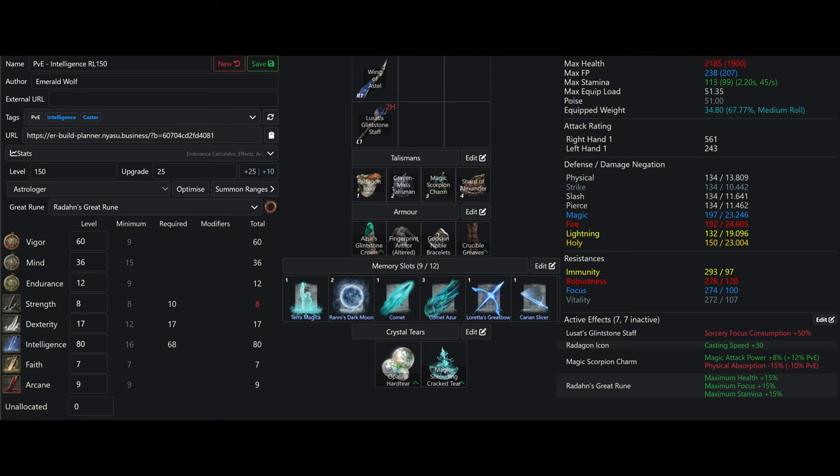To harness the true potential of your caster build, you should consider the following talisman setup. You want the Graven Mass Talisman, the Radagon Icon, Magic Scorpion Charm, and Ritual Sword Talisman for intelligence-based casters. Otherwise, for a Faith-based caster, you would find success with the Flock's Canvas Talisman, the Radagon Icon, and then Fire, Lightning, or Sacred Scorpion Charm, just depending on what element you're using — in conjunction with the Ritual Sword Talisman.